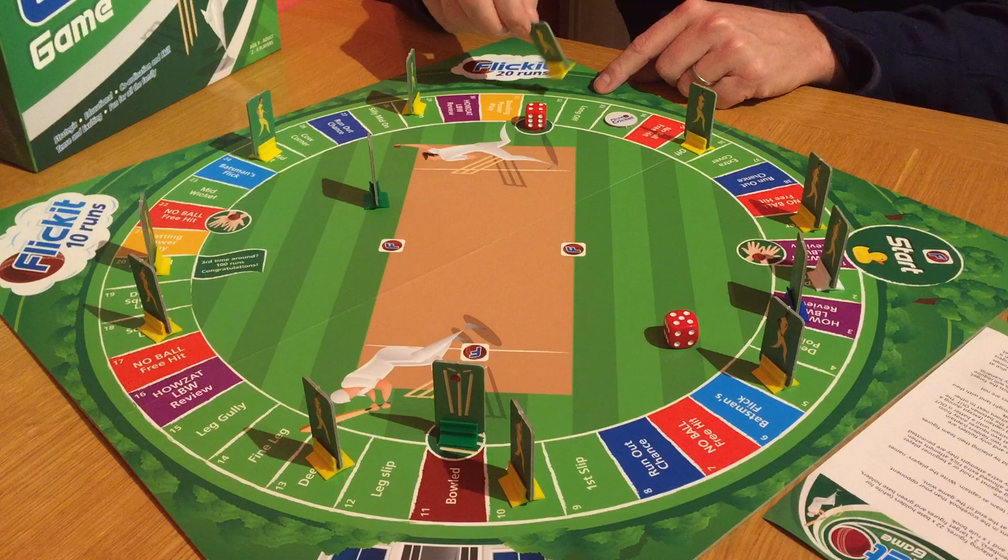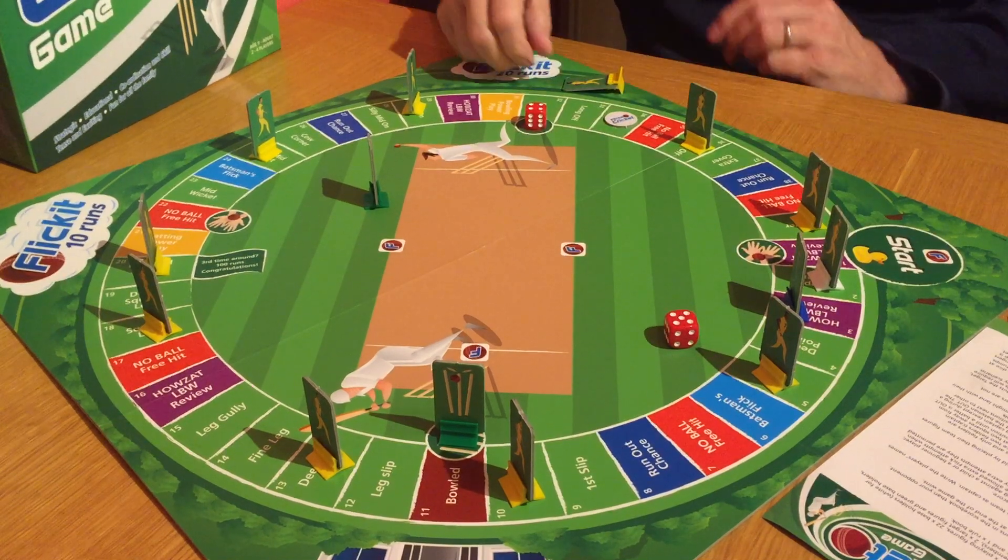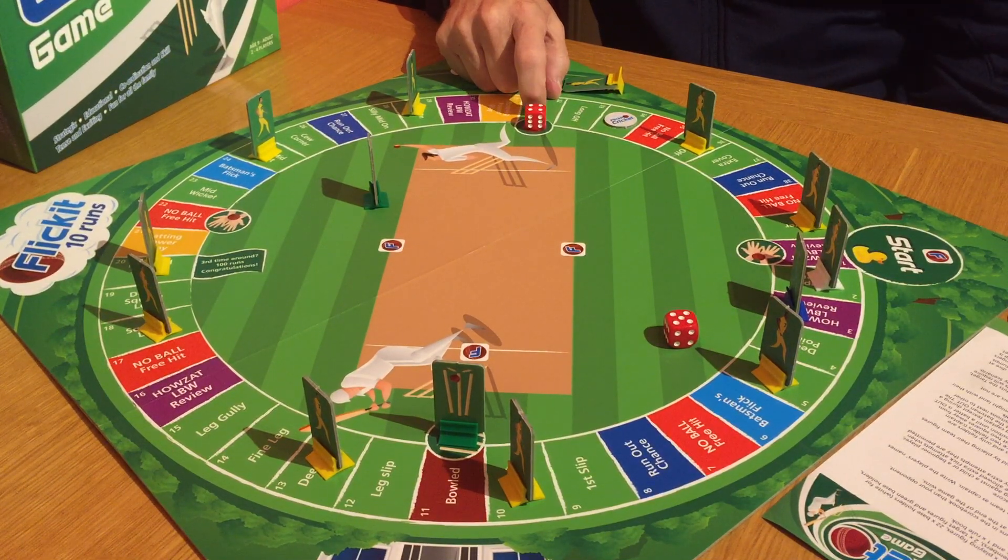You're allowed to move your field out of the way if it's interfering with the flick. I'm going to now aim at my flick, and if I hit the stumps, Joe Root is out LBW. If I miss, that means the ball was missing the stumps, and Joe Root is not out. Let's see what happens.